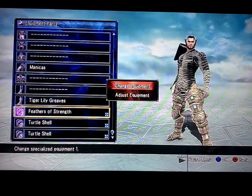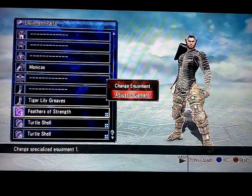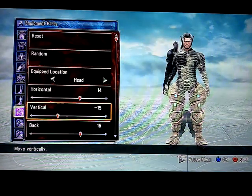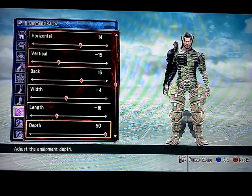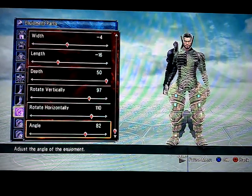Tiger lovely greaves. Here's where the important stuff comes in. The Feathers of Strength should be at 14, negative 15, 16, negative 4, negative 16, 50, 97, 110, and 82.